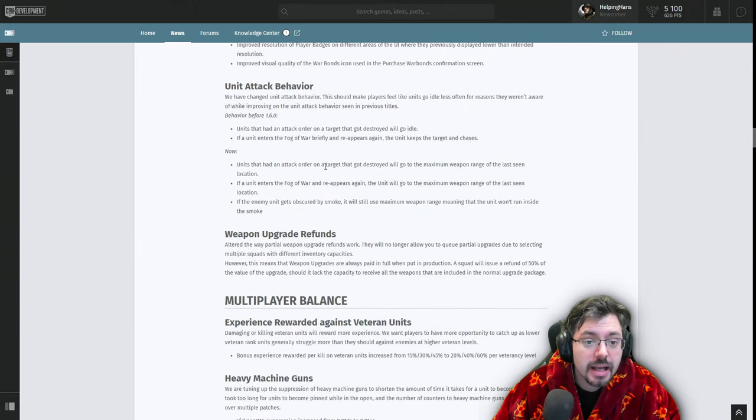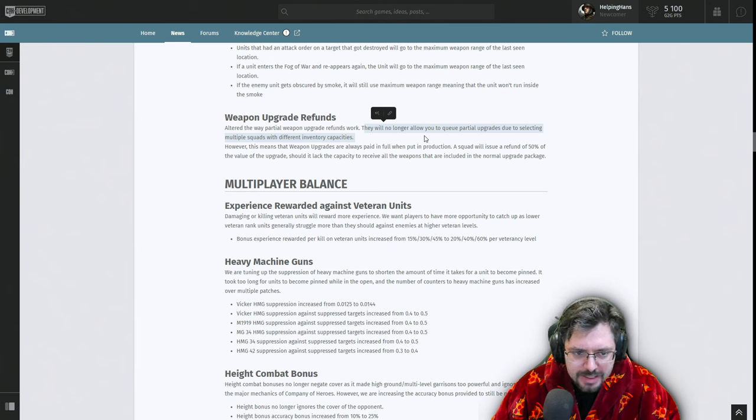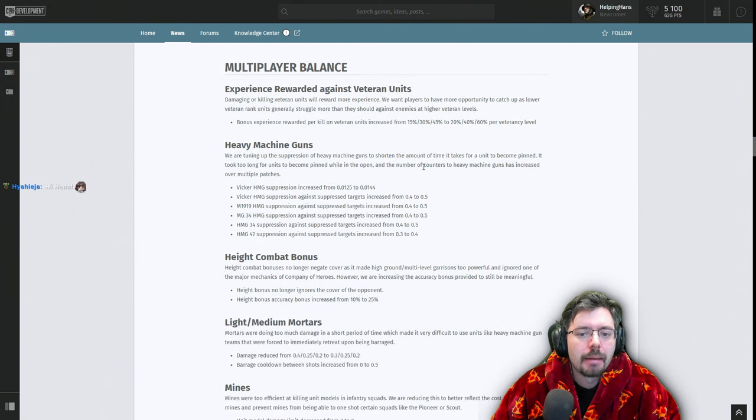Unit Attack Behavior has been changed so units go idle less often for reasons players weren't aware of — improving on attack behavior seen in previous titles. If a unit had an attack order on a target that got destroyed, it will now go to the maximum range of the last known location. Weapon Upgrade Refunds have also been altered so partial refunds no longer occur when selecting multiple squads of different inventory capacities. A squad will now issue a 50% refund on the upgraded value.